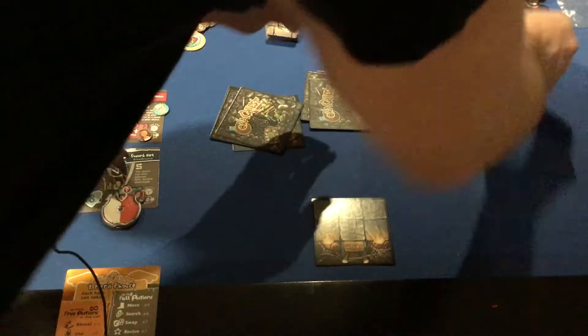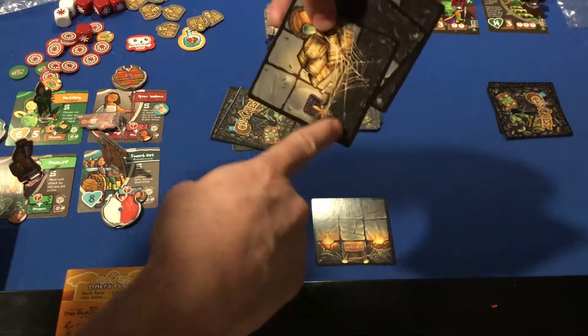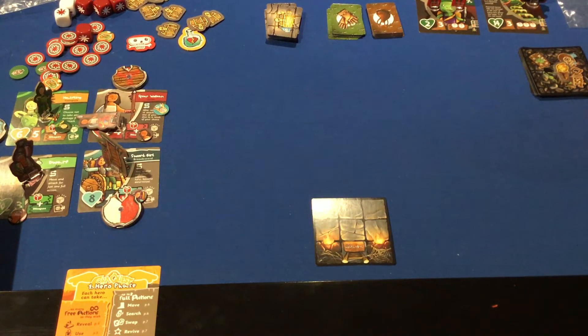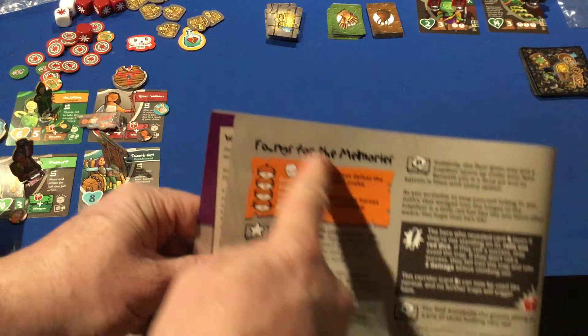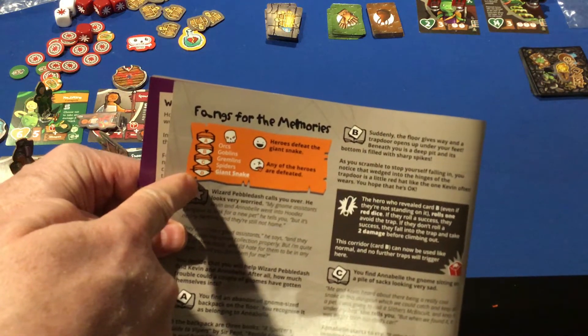You start with piles A, B, C, and D. You shuffle your D pile first, then C goes on top, then B, then A on top of that. Put the torch token on top of the deck — this torch indicates when you have explored, which is an important thing to know. Looking at the first mission, Fangs for the Memories, the story tiles A, B, C, and D are shuffled in.